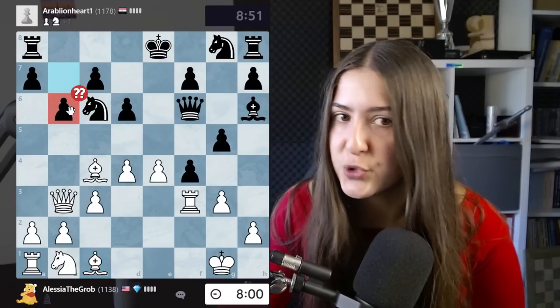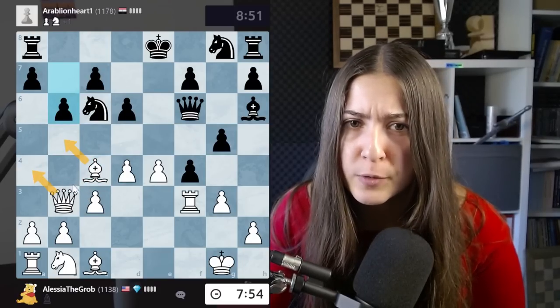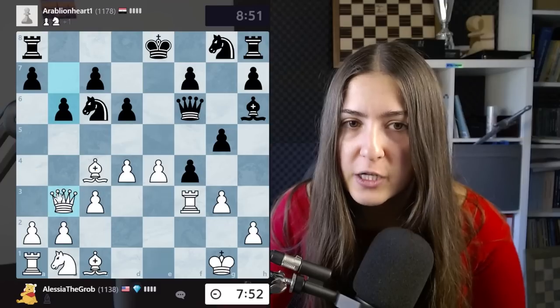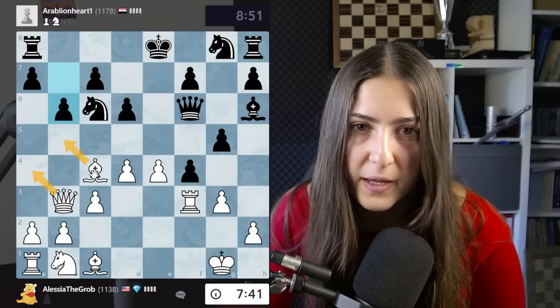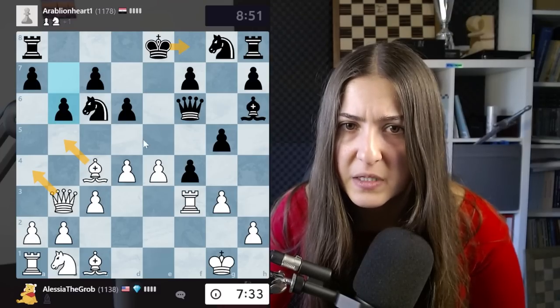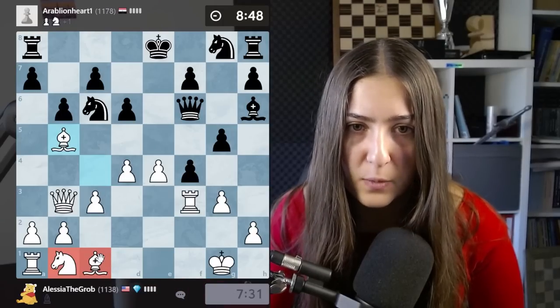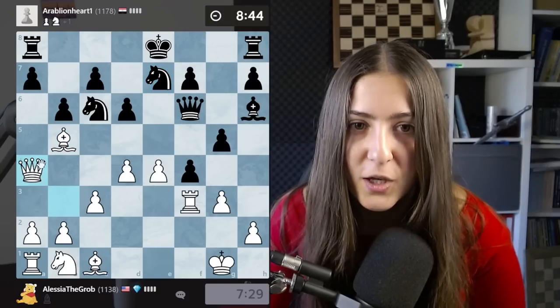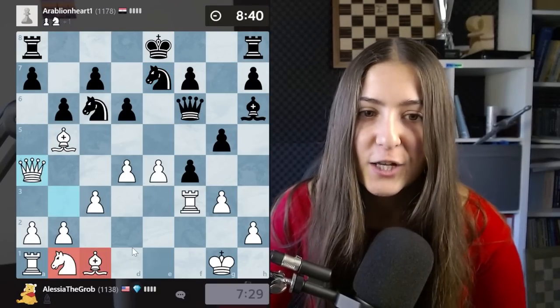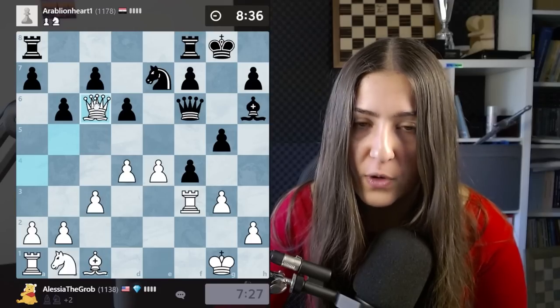The only thing I need to do is be quick and develop my pieces. My opponent blundered badly - b6 is a huge mistake. I can go either with the queen or with the bishop. I think the queen might be even better here. There is a knight protecting so maybe I need to go with both. Winning a piece is a good reason to not develop your pieces for a while, but then you need to speed up.